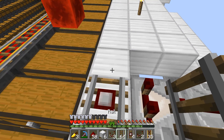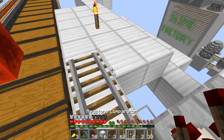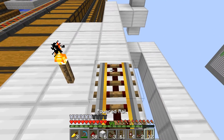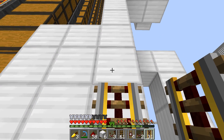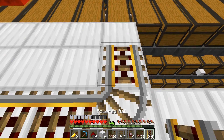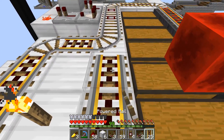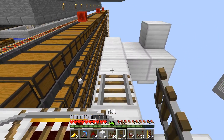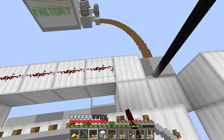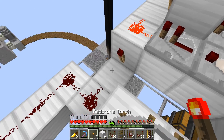And then we need to go like this, like this — power rail, regular track, power, power, power, power — regular rail, power rail, regular rail, power, power, power, power. So now we need to take dust and put it along here, and then take a redstone torch and put it like this.